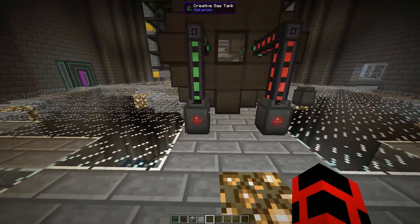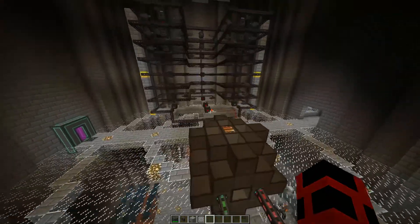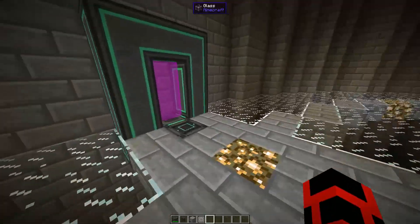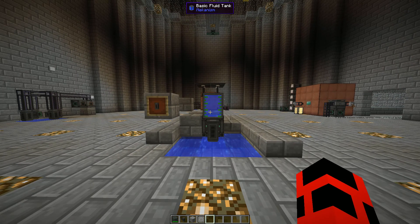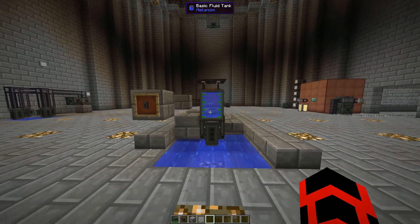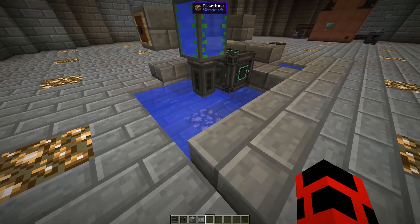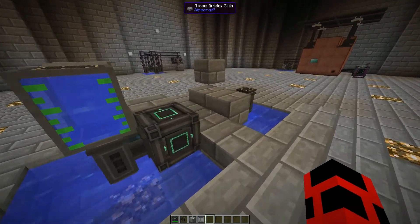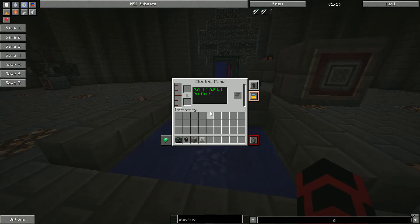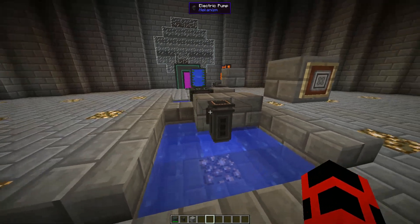The fusion reactor requires three fuels: deuterium, tritium, and DT fuel. To get deuterium, you'll first need heavy water. To get heavy water, you use an electric pump. Electric pumps pull fluids from below, output it to the top, and receive power from the direction they're facing. You get heavy water from electric pumps by applying a filter upgrade to it. It will then pump out heavy water slowly at a rate of 10 millibuckets per second.